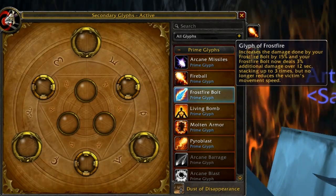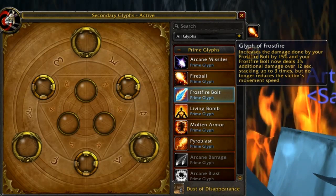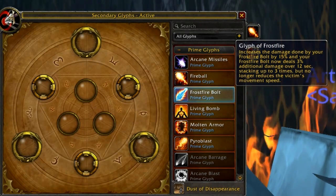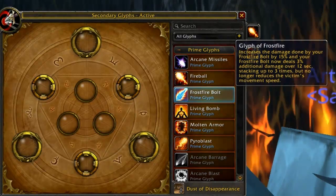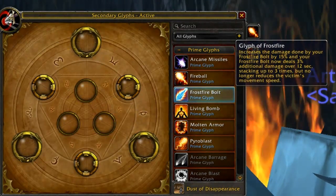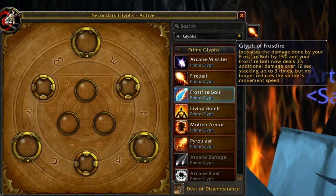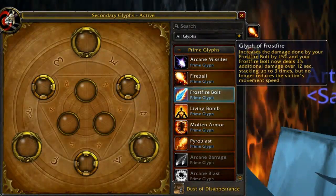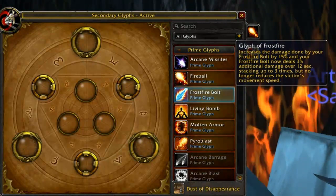Glyph of Frostfire Bolt will be much more useful — it increases damage of your Frostfire Bolt by 15%, which is ridiculously awesome on its own, but it also deals 3% additional damage over 12 seconds. It stacks up to three times, so that's 9% bonus damage on top of the increased Frostfire Bolt damage. It no longer slows movement speed, but that's not a big issue in PvE since tanks handle that. This also adds another burn effect on the target, which is increased by your mastery and factors into Combustion's damage.